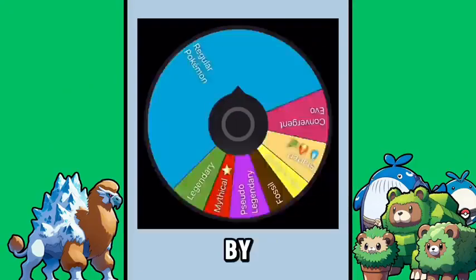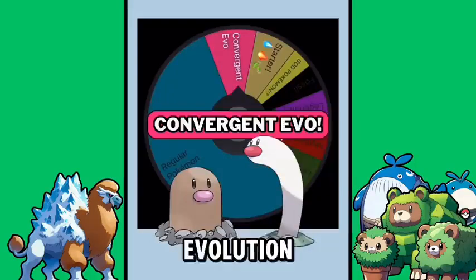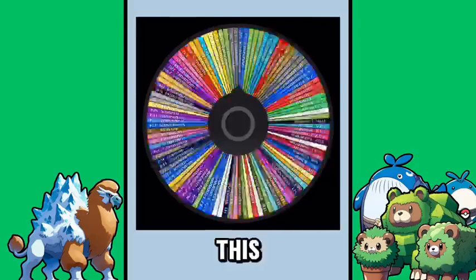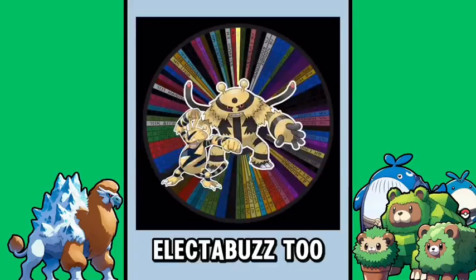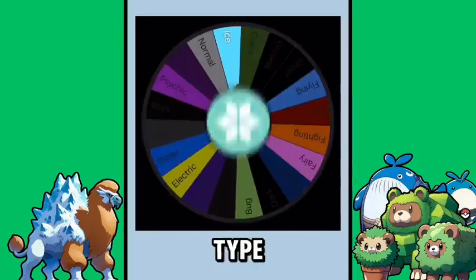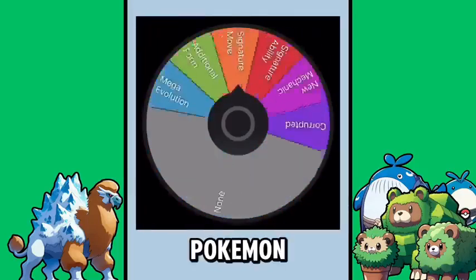Alright, JJ Gaming! You're going to be a convergent evolution — cool. We spin the wheel to see which generation we're going off of, and it's generation four. We spin again and got Electivire, but we'll do Electabuzz too. Your new typing: first type is none, so whatever comes next is your only type — and it's ice type.